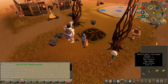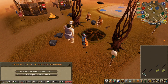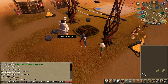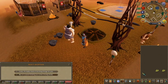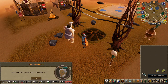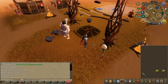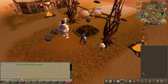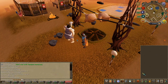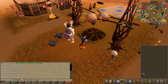Use the spear on her and choose the second chat option. Speak to her once again while choosing the second chat option. Use two of your chompies on the pit rows, then speak to Charger once again. Light the fire pit and speak to Charger for the last time.